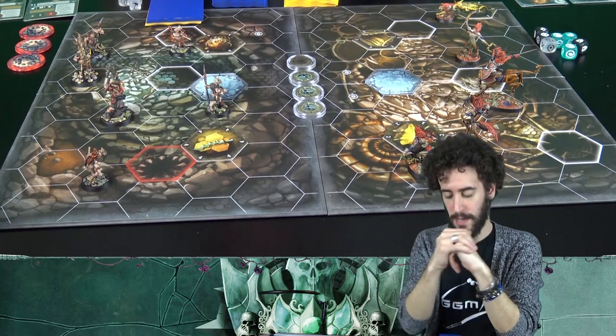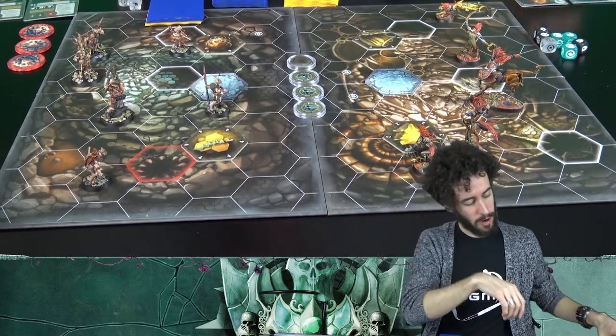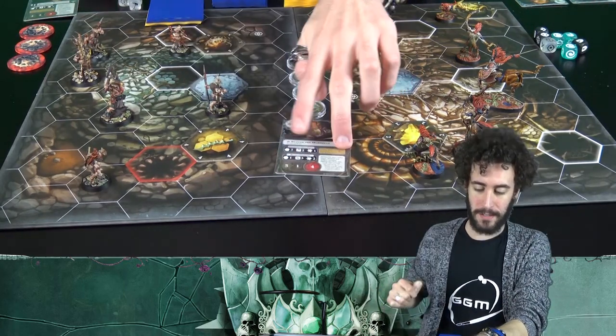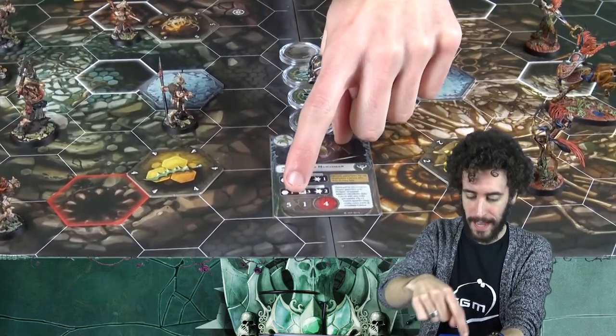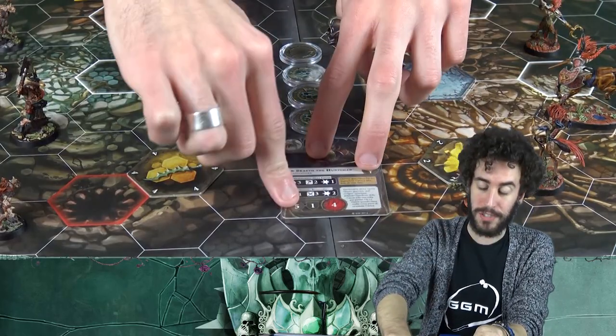When you complete an activation, you can move a warrior a number of hexes equal to the movement value shown on their card. In the case of Skye, the leader of the Caccia Selvaggia, she moves 5 hexes.